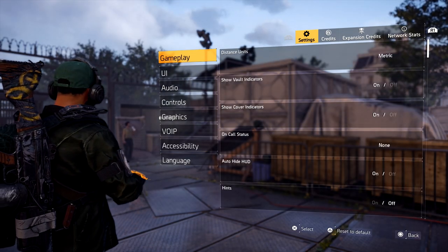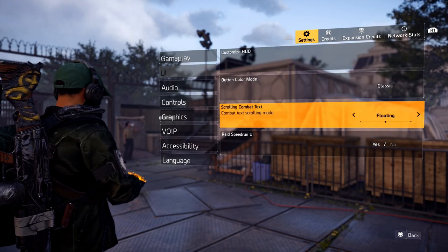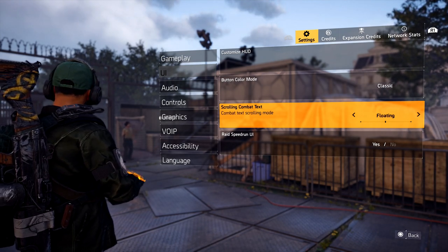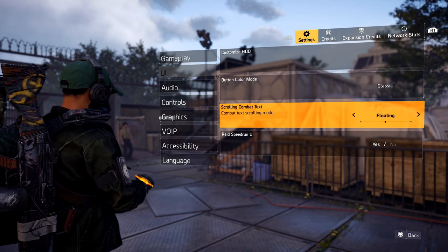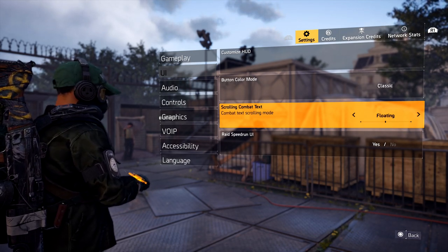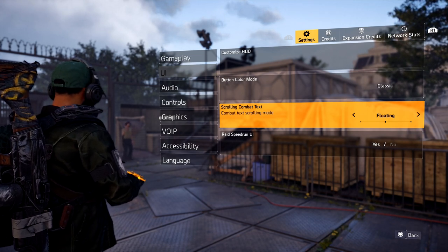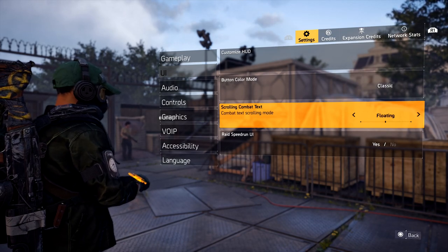That's it — those are my current settings. Remember the big one is going to be the Floating Combat Text. I hope this video answered all those settings questions. This is probably the last settings video I'll make unless they change everything. If you guys have any questions let me know, I appreciate the support — see you guys in the next Division 2 video!